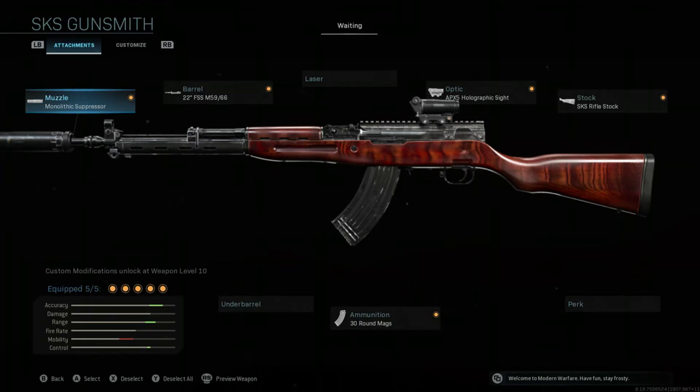The next attachment is the .22 FSS M5966 Barrel. This is the biggest barrel that comes with the gun. It gives you damage range, bullet velocity, and recoil control, which is perfect for this gun as it has a lot of upward recoil. This comes at a cost of ADS speed and movement speed. But because this is for Warzone, it's not super important — and this gun on its own has a very fast ADS speed, so even with it highly affected, it's still very competitive.